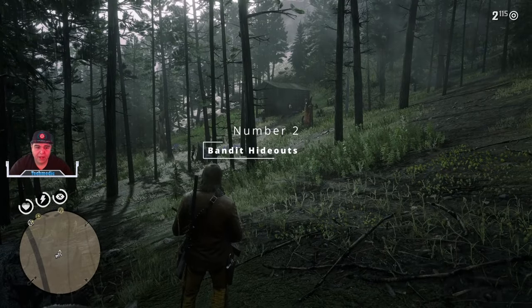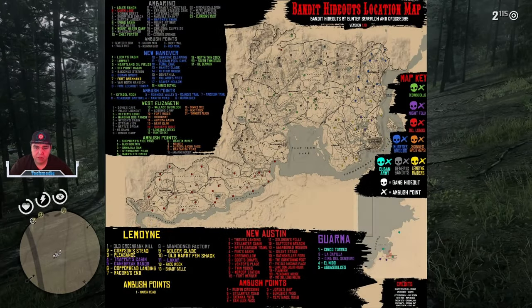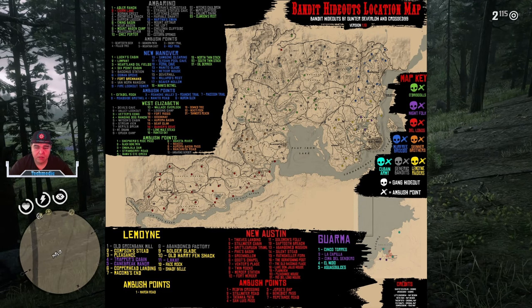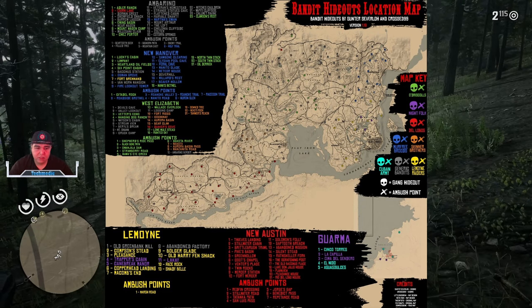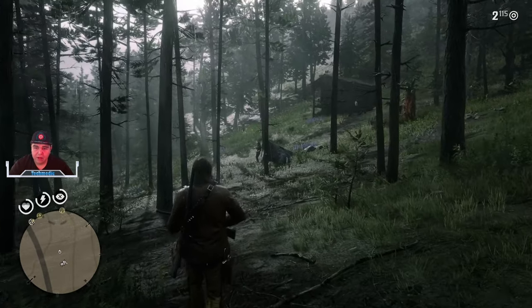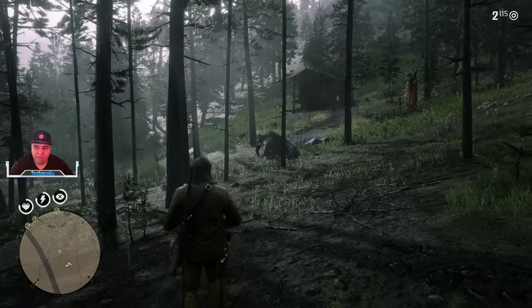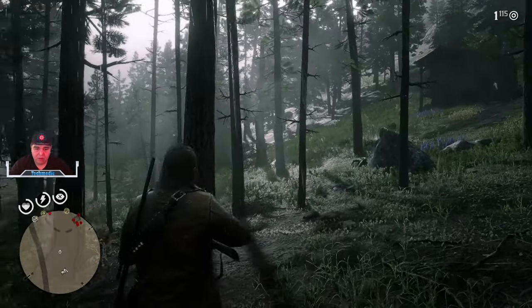Coming in at number 2 we have Bandit Camps. Bandit Camps takes assets that were previously underutilized in the game and makes them more relevant so you can explore them. They are now inhabited by enemy factions depending on which region you're in, and you can expect to find many of these locations on the map. They have a spawn interval and there is the ability to add reinforcements, so you can pick a fight with these guys whenever you want.